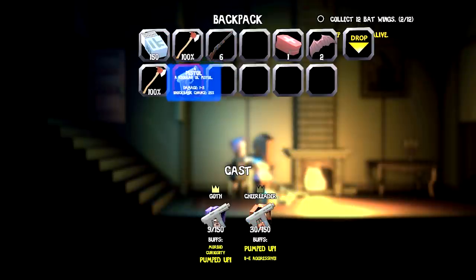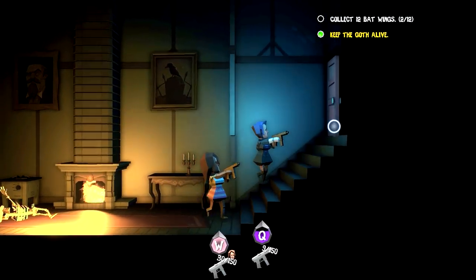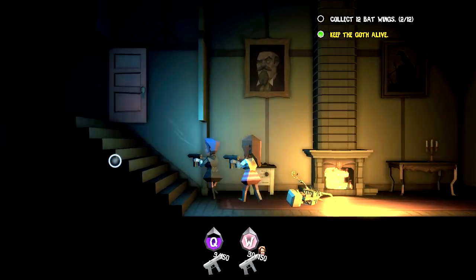I'll put the pistol over here. We have axes — two to four damage, that's pretty good. We still have 150 left of ammo, that's plenty. Let's see if we can get in here — no, we cannot.